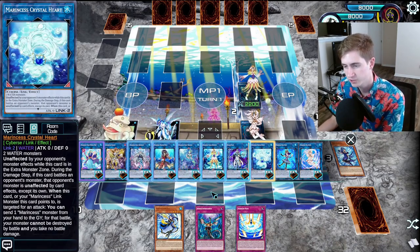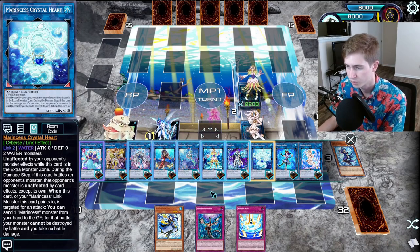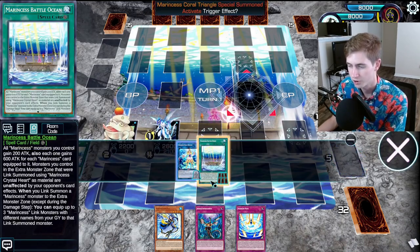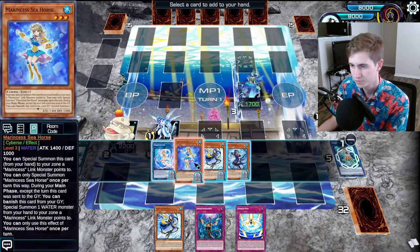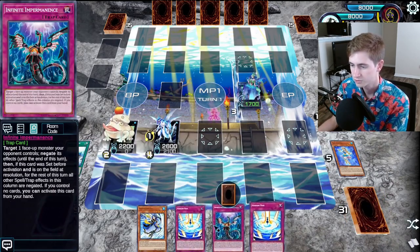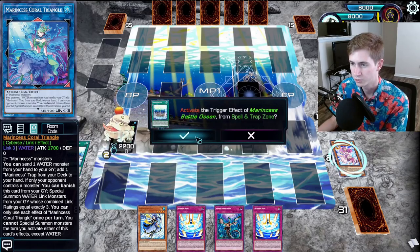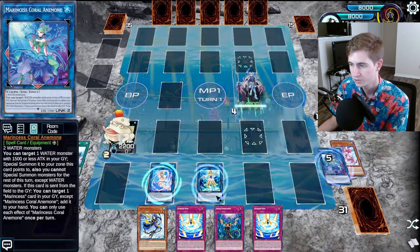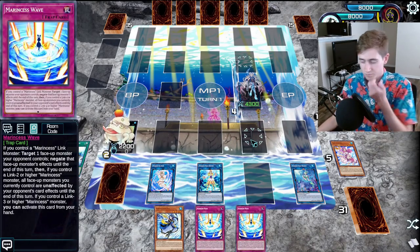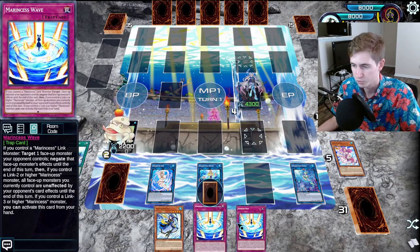Just for the sake of showing off all the new cards, let's go for the Triangle. What this gets us is another Wave, and then we can go for the Argonaut using the Toad and the Triangle to equip our three equips. Then we can set the Imperm. So now we have five interruptions: spell negate, omni negate, and three monster negates. That seems pretty good.